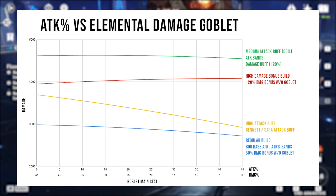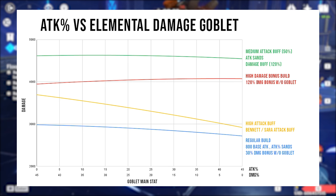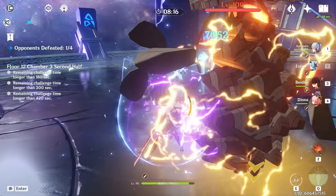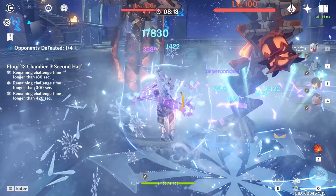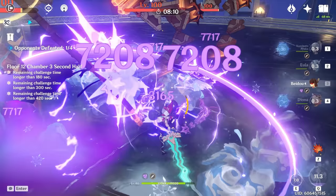If you're not running an attack percent sands and do not have an attack percent substat on your weapon, you can likely run either goblet with good results. And if you're running Kazuha on your team and your character has elemental damage scaling, you can consider running an attack percent goblet. If you really care about min-maxing, I highly recommend using a damage calculator or testing multiple options on your characters. I'll link the damage calculator I frequently use in the description.